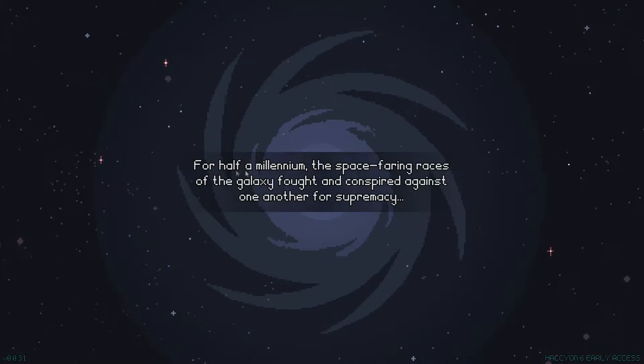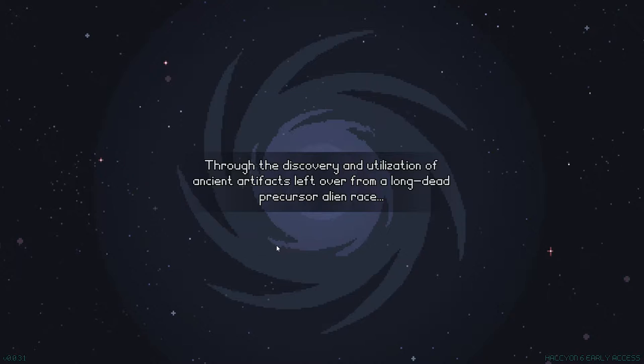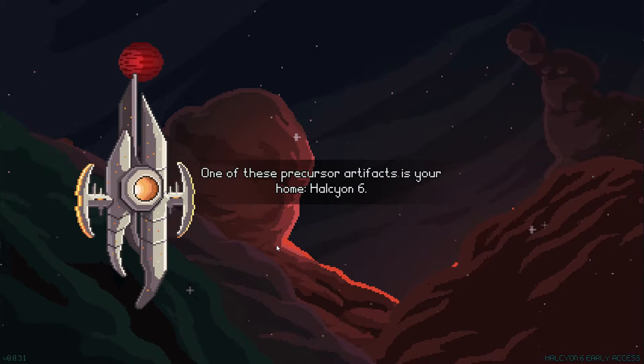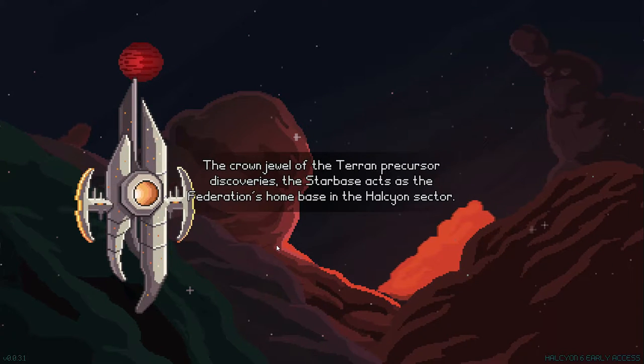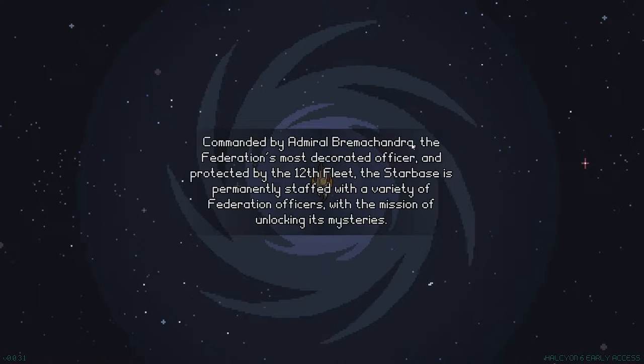For half a millennium, the space-faring races of the galaxy fought and conspired against one another for supremacy. But it was the Terran Federation, through the ingenuity and bravery of its officer class, that ultimately prevailed. Through the discovery and utilization of ancient artifacts left over from a long-dead precursor alien race, they put an end to the disastrous series of wars between the factions. One of these precursor artifacts is your home, Halcyon 6. The crown jewel of the Terran precursor discoveries, the Starbase acts as the Federation's home base in the Halcyon Sector, commanded by Admiral Bramachandra, the Federation's most decorated officer, and protected by the Twelfth Fleet. The Starbase is permanently staffed with a variety of Federation officers with the mission of unlocking its mysteries.